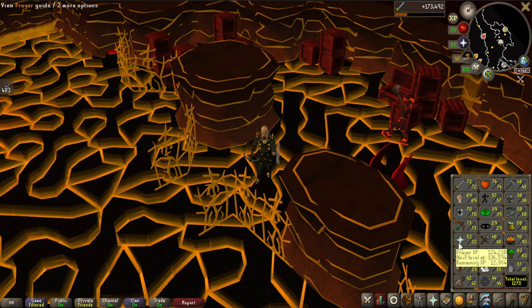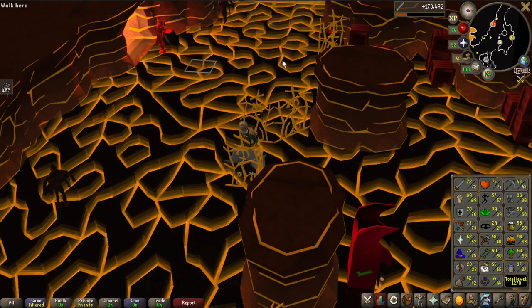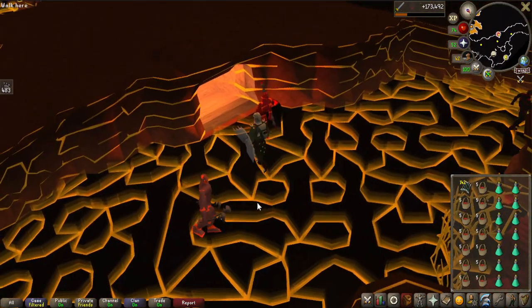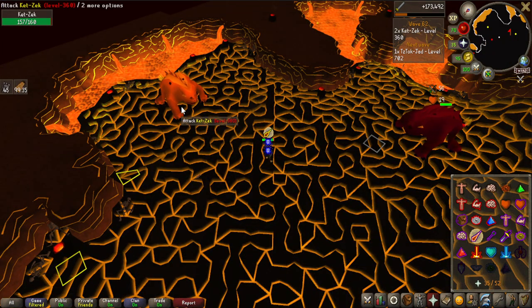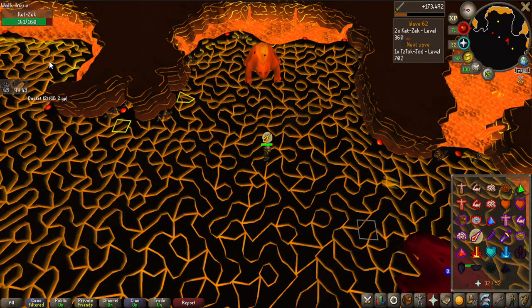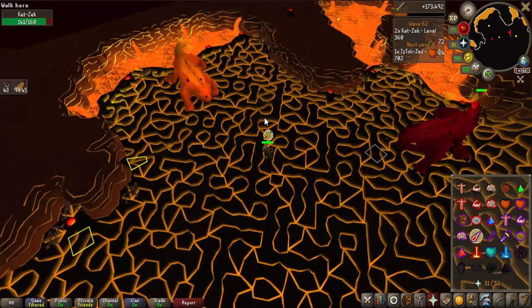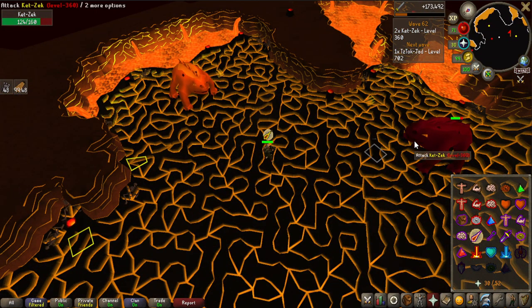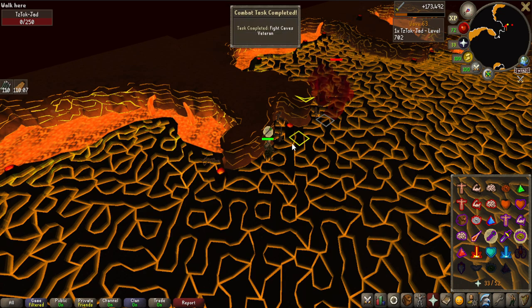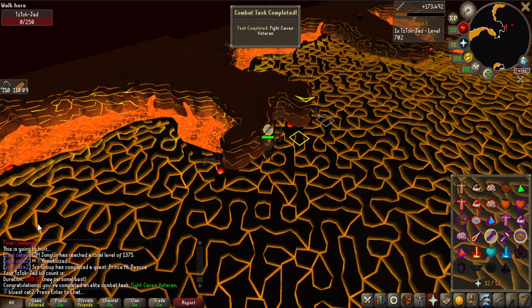I also got 52 Prayer from 49, using some bones and ensouled heads, so my prayer potions will restore a bit more. Actually such a lucky last spawn — Jad spawns where the orange one spawned, so I can just kill it and safespot around the Italy rock, not having to fight the boss instantly when it spawns. And yes — there we go! Oh my god, almost 2 hours to complete that.